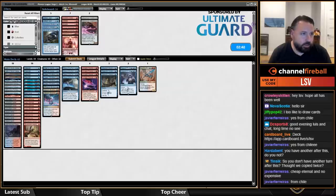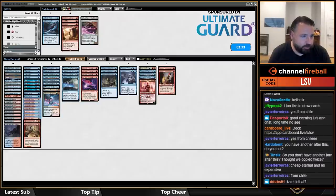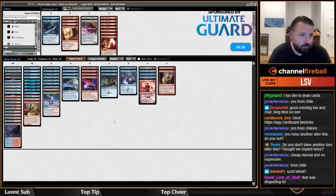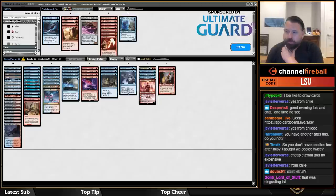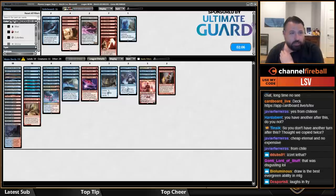Against blue you want some counters, and I kind of like Chandra and Young Pyromancer because you have a lot of Fiery Impulses and Lightning Axes. When you play against a deck that doesn't do anything, the deck's going to look pretty good. Rending Volley would kill planeswalkers too but unfortunately it doesn't, so we need those Fiery Impulses.